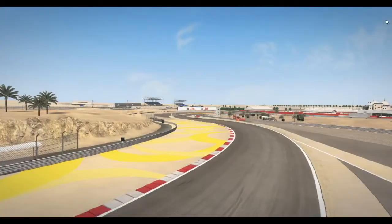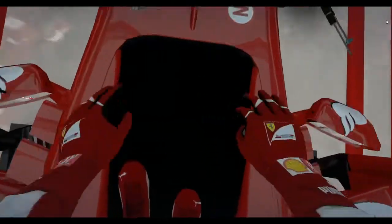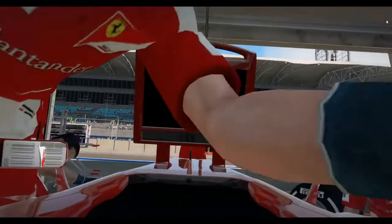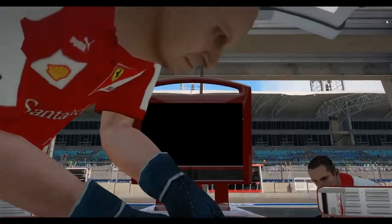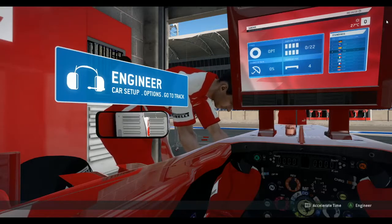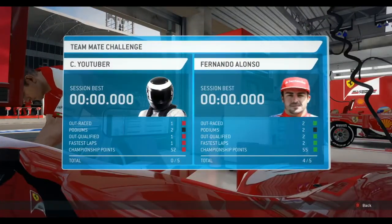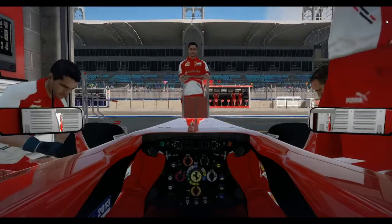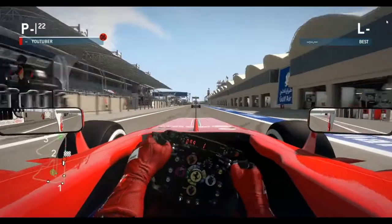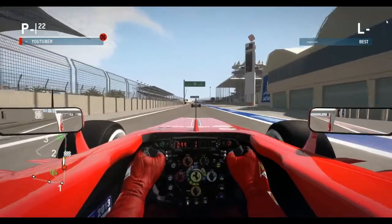Hi guys, Commander Shipper here. Welcome to the return of the F1 2013 career mode. We are here for the fourth round of the season, the Bahrain Grand Prix. We are back in the Ferrari on F1 2013. It's been a very long time and I decided to bring back this career mode. Fernando Alonso is our teammate this season.